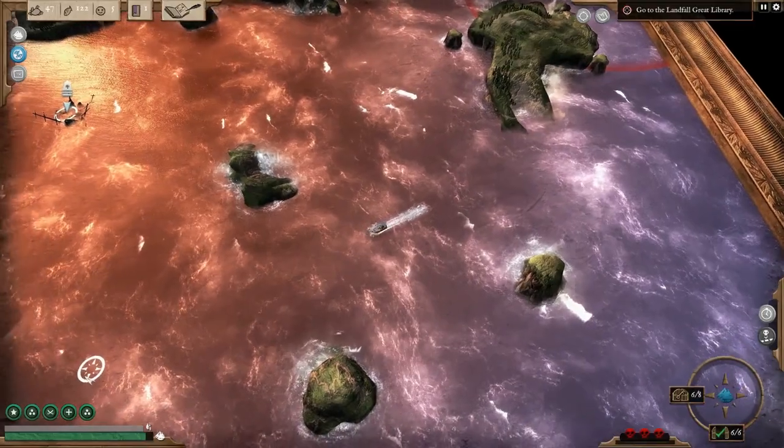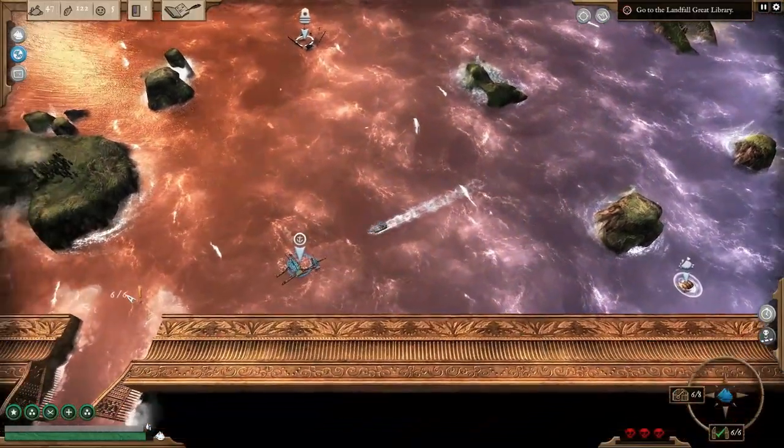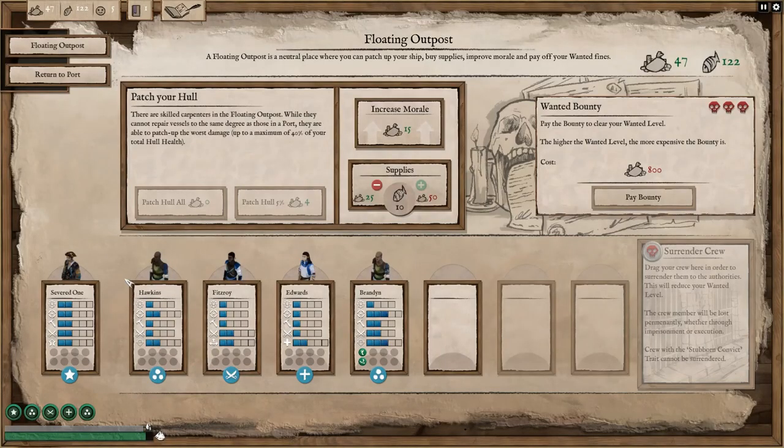If you reach the highest wanted levels, ports will become closed off. This is when you'll want to visit the new floating outposts. These neutral mini ports are open to all, even the most nefarious pirate. They're also useful for patching up the worst of your damage if you're far from the safety of a proper port.